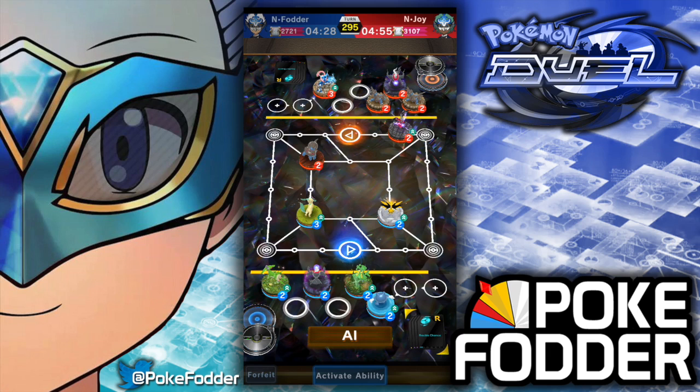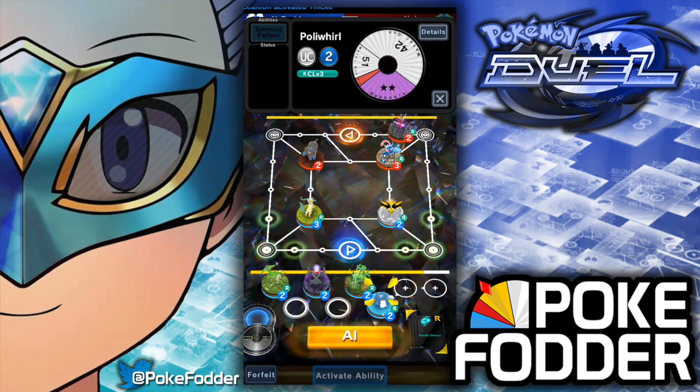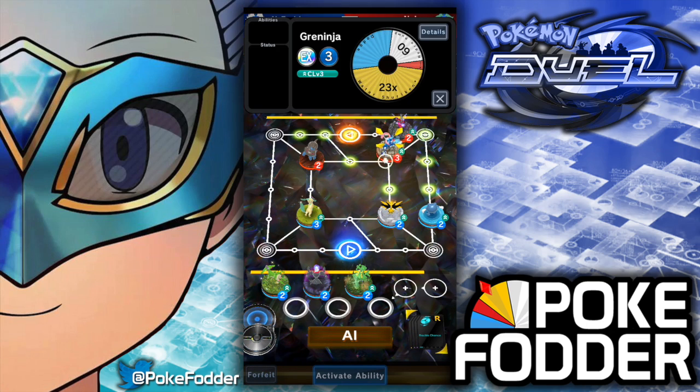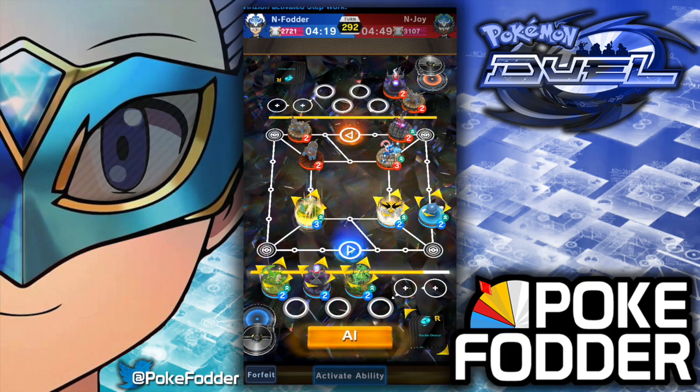What I've done here is I've got Darkrai, which has the sleep ability we've gone over, and Poliwhirl, who is going to counter most of the major hitters in this meta and also has the hypnosis sleep aspect. So we're going to try to utilize that as well. I haven't given Joy any instruction to play differently though.